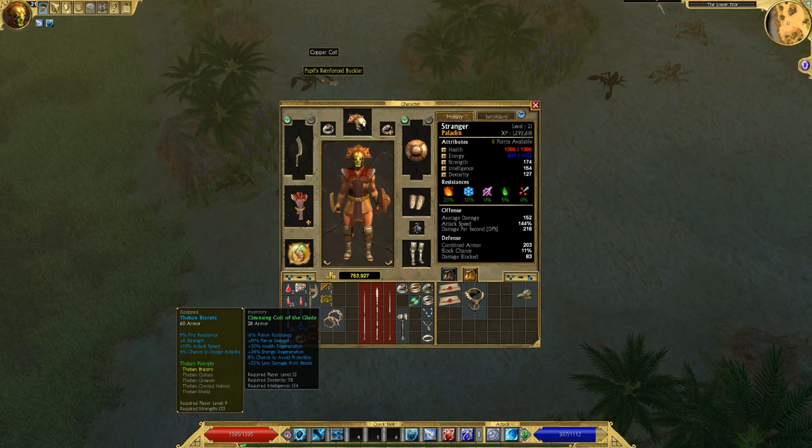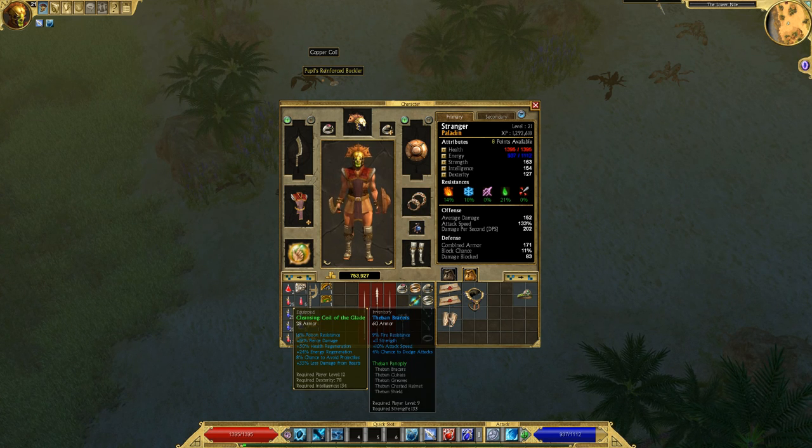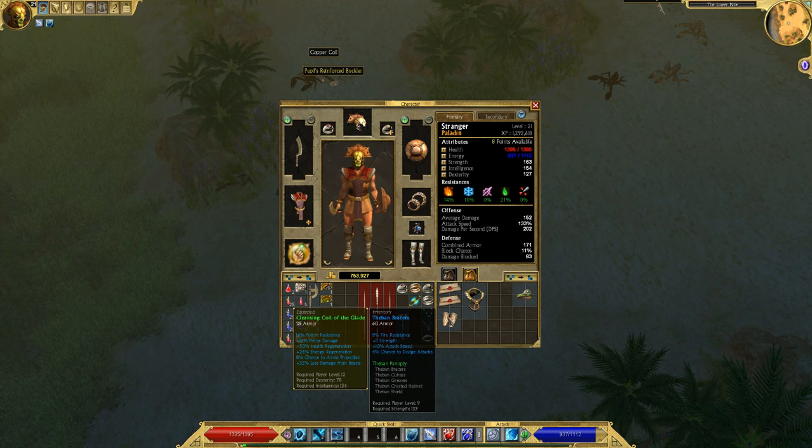This has a chance to avoid projectiles and 35% less damage from beasts, but it's got less armor. I think I'm going to wear these. If I get any more of the Theban set I'll probably put it back on, but I like this less damage from beasts and the energy regeneration.